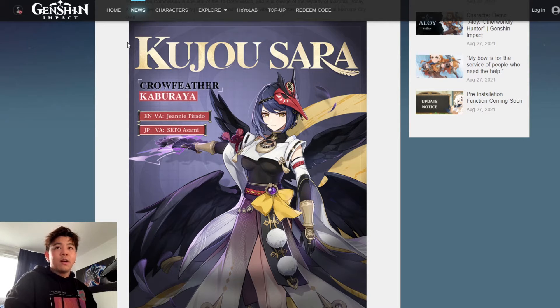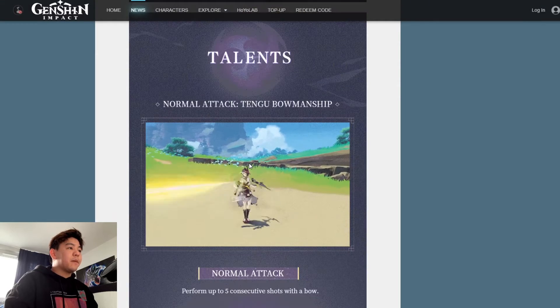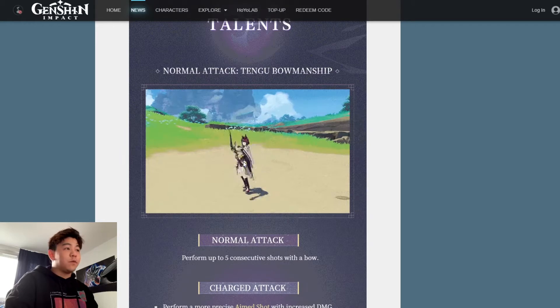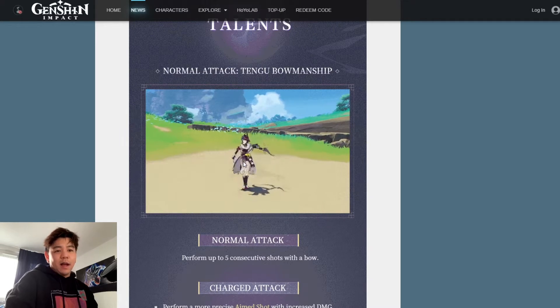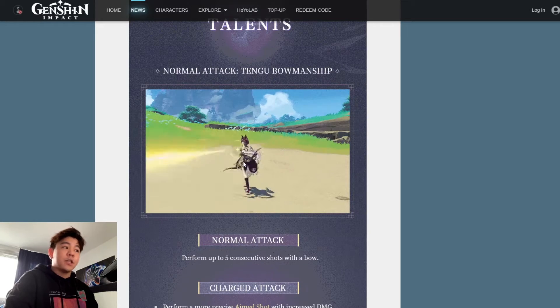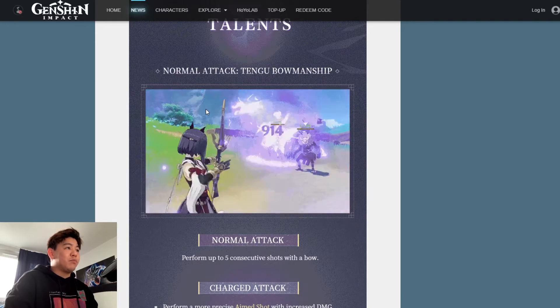There are a lot of people that are as excited for Kujou Sara as they are for Raiden Shogun — I count myself among those people. There are also a lot of people that overlook Kujou Sara because of Raiden Shogun. In today's video we want to take a look at her kit. In patch 2.1 everyone will probably summon for Raiden Shogun and automatically get a copy of Kujou Sara, so I will just go over her abilities briefly.